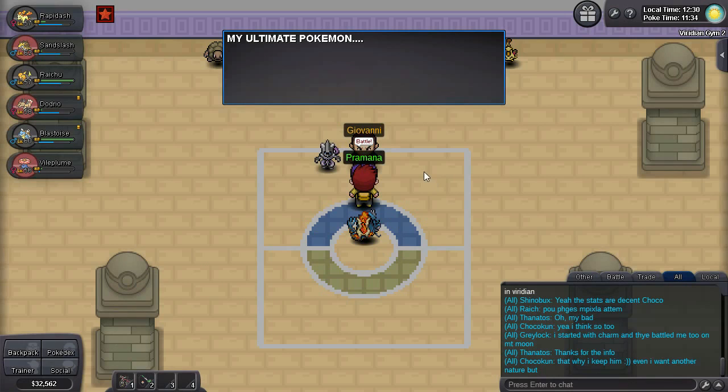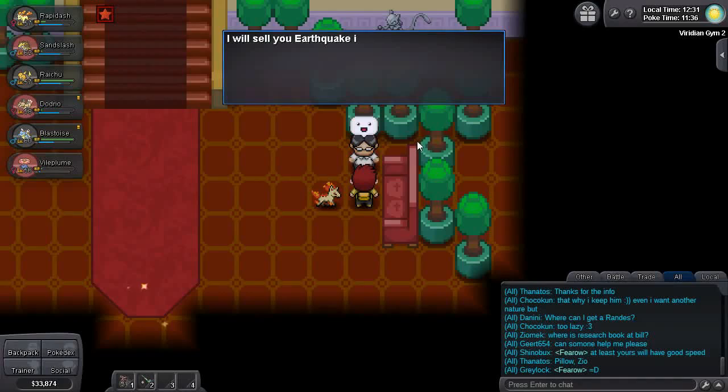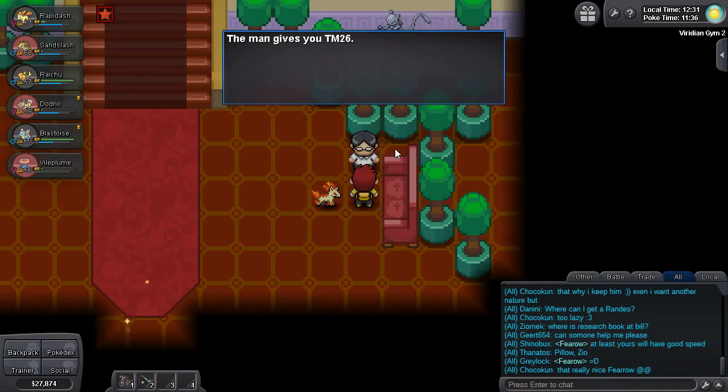After thinking about it, Giovanni will disband Team Rocket. If you speak to his aide, he'll offer you Earthquake — which, to be fair, you might as well take. It's pretty damn good.